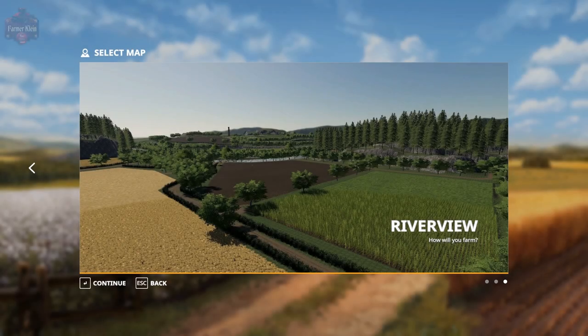Hello everybody and welcome back to another map first impressions video. Today we're going to take a look at Riverview. Riverview can be found over at PCSG, and fans of the map Newbie Farm from Farm Sim 17 will recognize the PDA right off the bat, as this is basically the Newbie Farm of Farm Sim 19. This map is by Cavalier Roy.